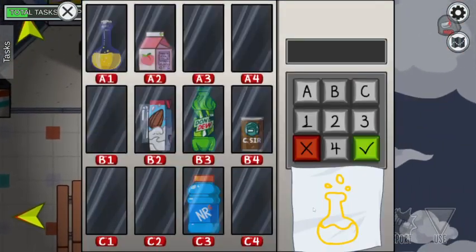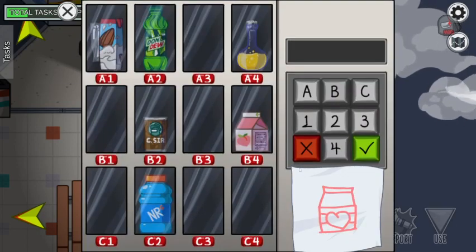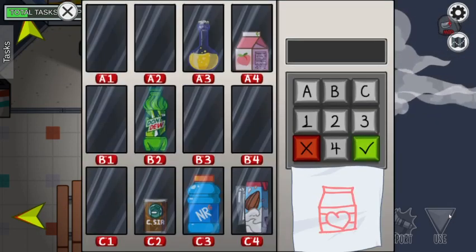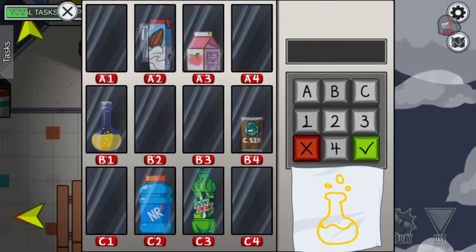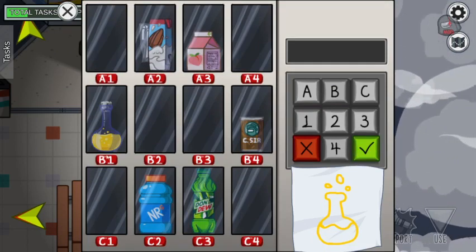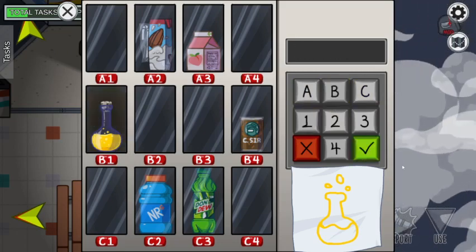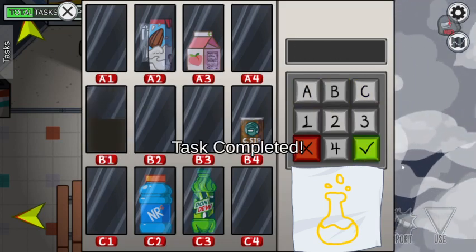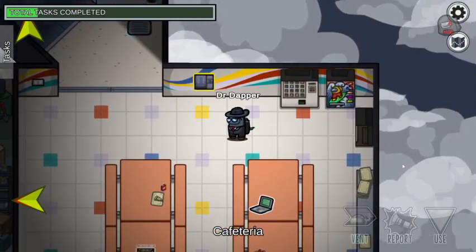This task shows you an image of what it wants you to get, and then you look at what that image is. Right here you can see this one is clearly the one in the B1 slot, so you just type B1. You look at the drink that matches the image and then type in its coordinates.